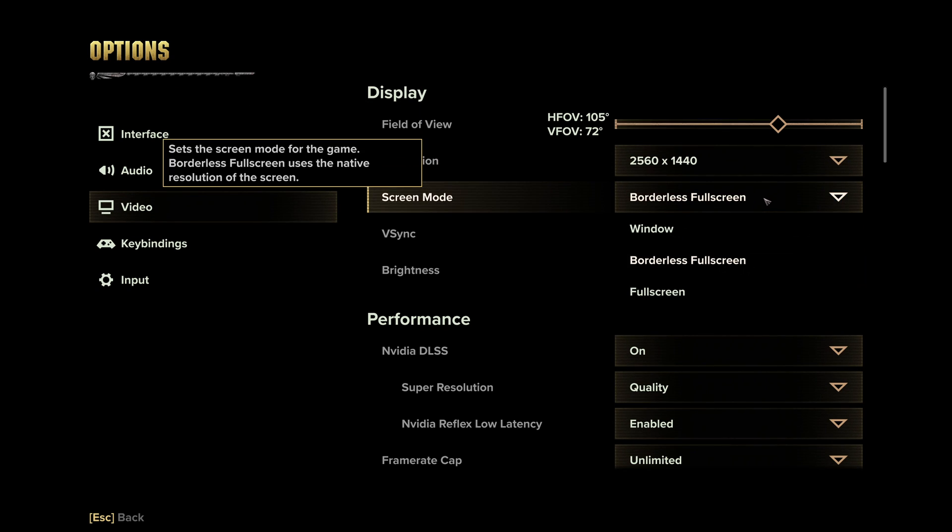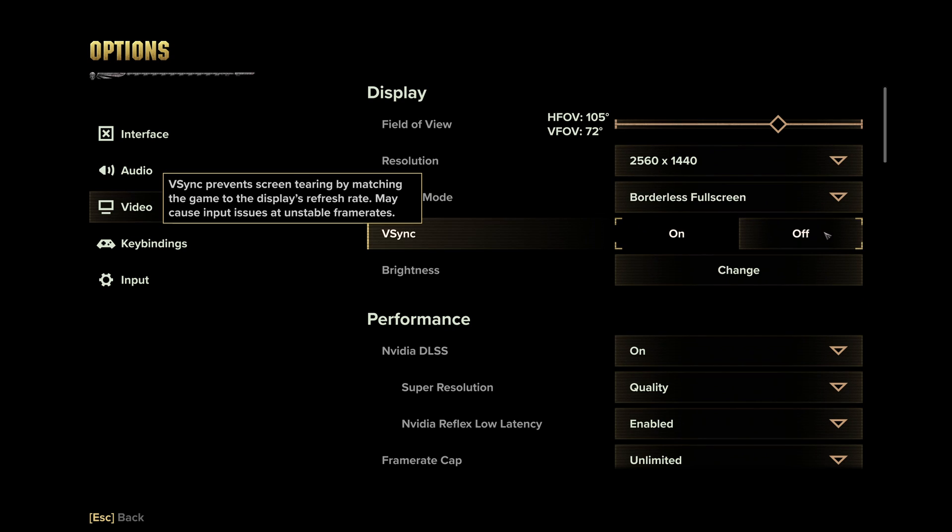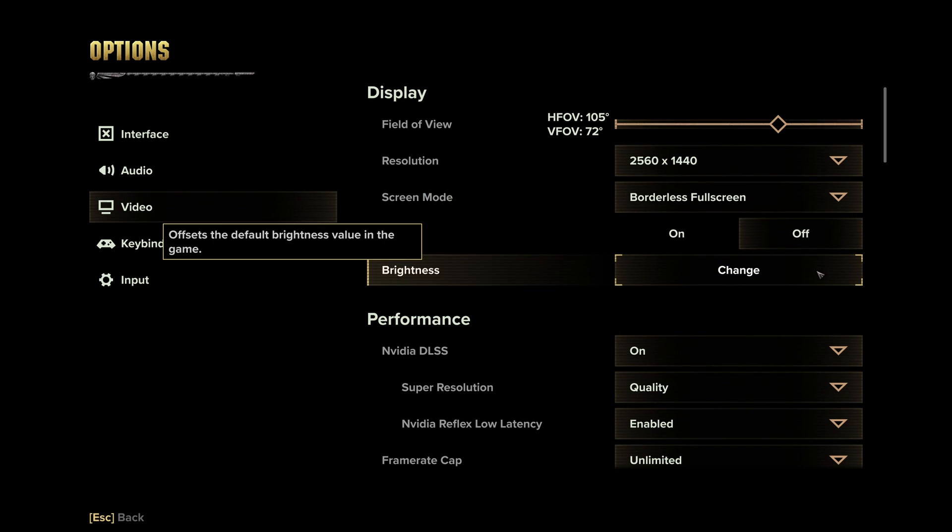Screen mode: you can choose either full screen or borderless full screen. Full screen will usually have a small performance advantage over borderless, but if you find yourself alt-tabbing out from the game a lot, you can just go borderless — it'll be a couple FPS, maybe like 3, 4, 5, not that big a deal. Vsync: turn this off, nobody uses Vsync these days. Brightness: this can be whatever you feel like.